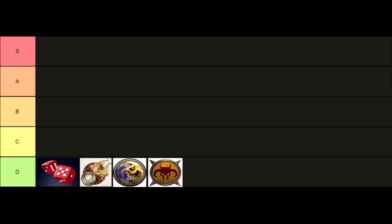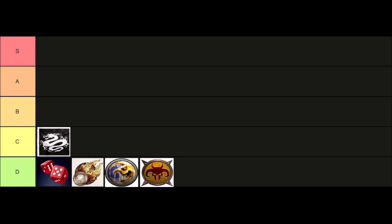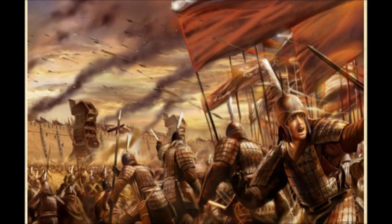Moving up to C tier, the first army I've placed is one of the new armies: Cathay. Cathay can field an impressive variety of missile armed troops, including powerful artillery, but its close combat potential is restricted. While you can build an army themed around black powder with the most number of armour piercing shooting attacks in the entire game, it is very hard to concentrate this firepower in what is essentially an infantry horde. Still, an experienced general can do well with Cathay, and as more players experiment with the army, new strategies and tactics are bound to be developed.